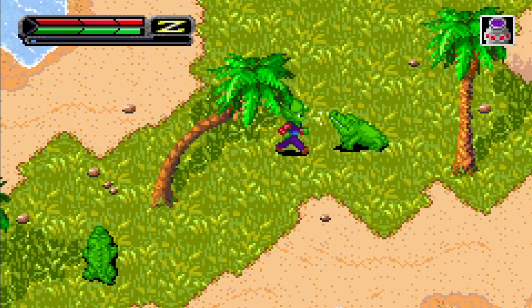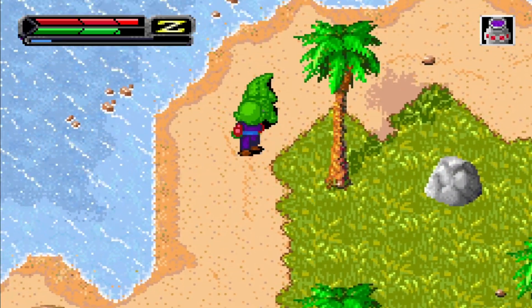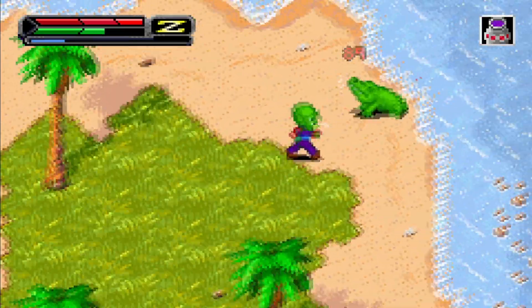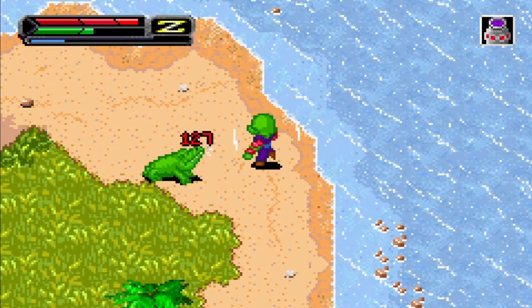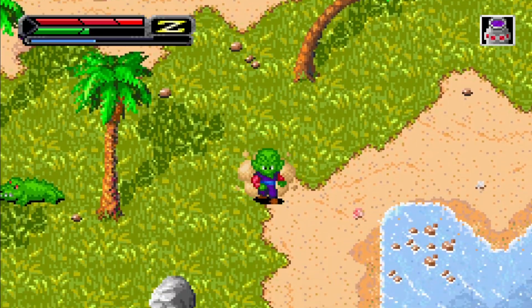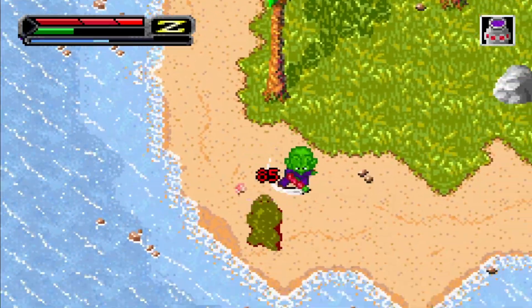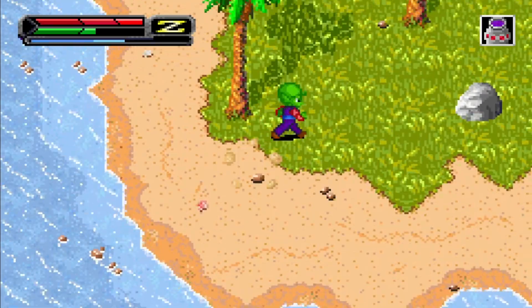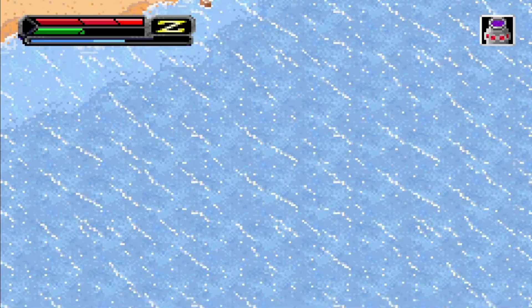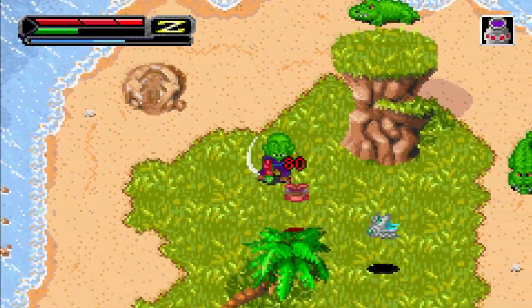That also means we're gonna get those level ups really quick. Oh yeah, give me plus two to every stat — many thanks. Come on gators, why can't we just get along? Piccolo's green, you guys are green — I feel like you can find some common ground here. I love how fast Piccolo moves as a Super Namek, just look at him go — zoom zoom, it's like he's a character from Sonic.